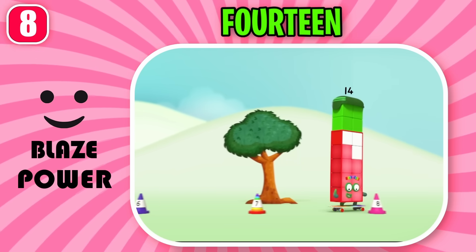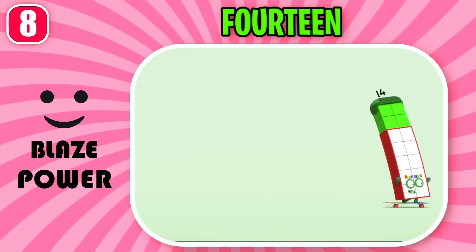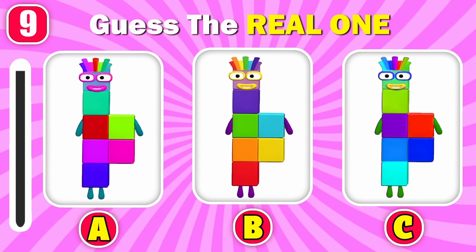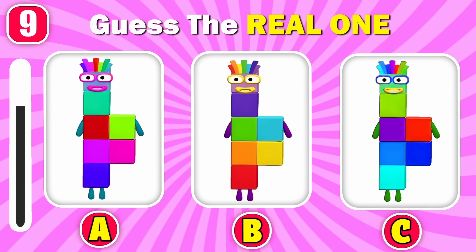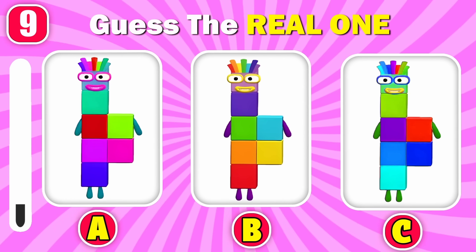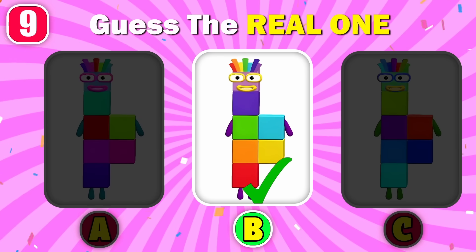Seven. Eight. Nine. Do a tail slide! I want to be better than the best! Do you know the real color of Seven? Correct answer, it's option B.